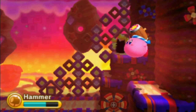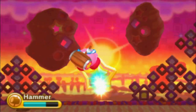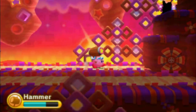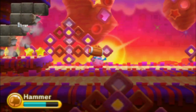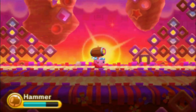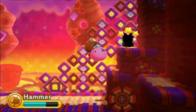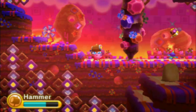Hammer still kinda has all the moves I remember, and I remember hammer being pretty damn good — also pretty damn powerful. You can use it on this. Pound down the peg, reveal secrets. Not many abilities can do that — I think hammer is one, stone is one. In Kirby Squeak Squad, Metal Kirby could do that as well, but I don't think Metal is in this one, or if it is I haven't seen it yet.